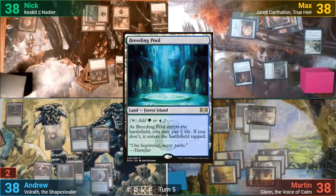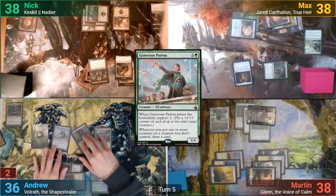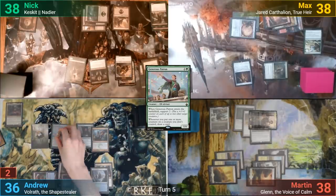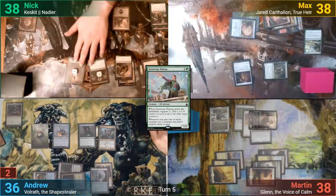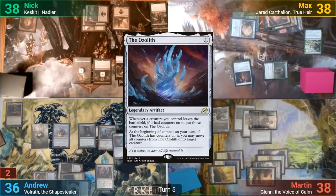I play a Breeding Pool, taking two so it comes in untapped. I cast a Generous Patron, and Nick checks if he gets a Zombie token from Calatus — and we're pretty sure he does from seeing Jared die. My Patron comes in and gets two +1/+1 counters from my Biomancer, then puts a counter on Calatus and the Zombie token thanks to support. Since they're creatures I don't control, I get to draw two cards from the Patron's other trigger. I then cast the Ozolith and pass.